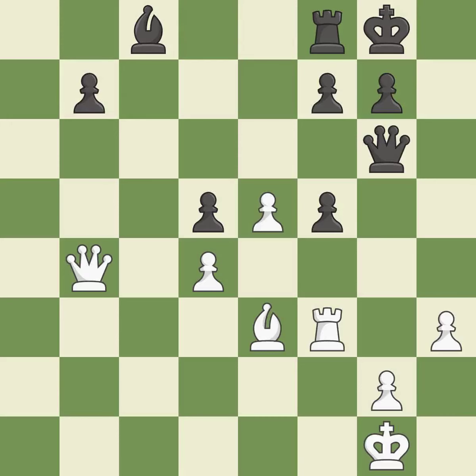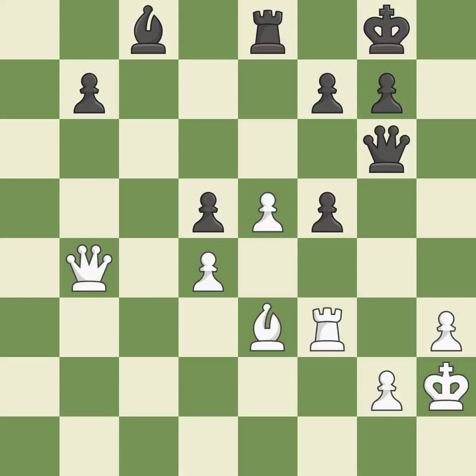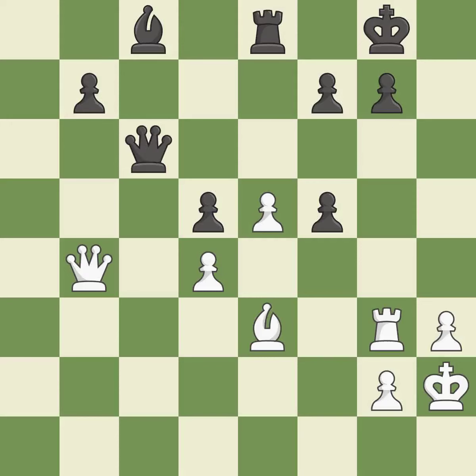This moves the queen to safety — it is good. This is the strongest option — it is best. Right on target — it is best. This wins time by threatening a queen and forcing it to move away — it is best. This move puts the queen on a safer square — it is best. This moves the bishop to a more active square, making it gain scope. This threatens to reveal an attack on a pawn — it is good.